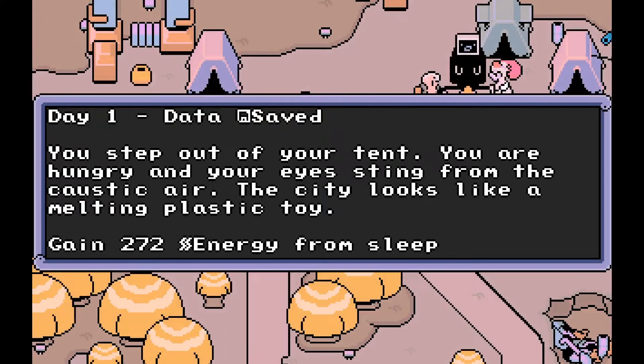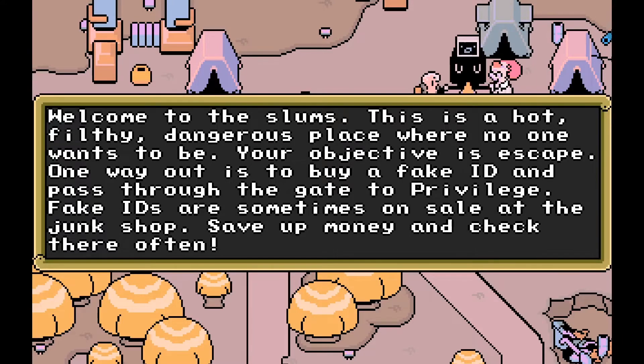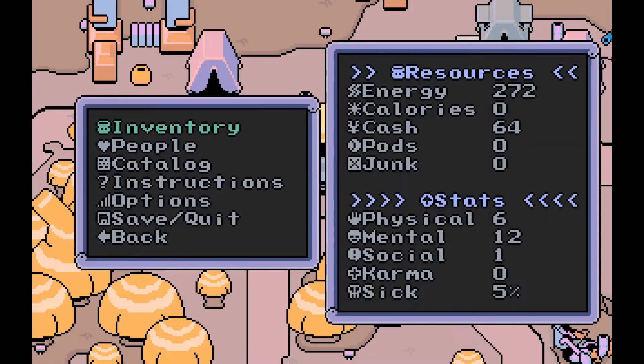Once in the game, you simply start by your tent in the park. Each day, your data is saved automatically and you are given a summary of what that day begins with. You can open the menu, which allows you to view the various inventory items and stats you have available. There are five overall stats — physical, mental, and social, plus karma and sick. Doing good or bad deeds will adjust your karma up and down, and exposure to vile or infectious things will increase your sick percentage. That can fire off a sickness event at the start of certain days, which halves your energy for that day.